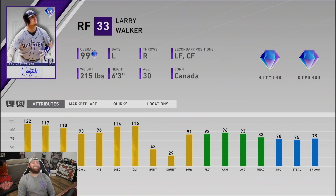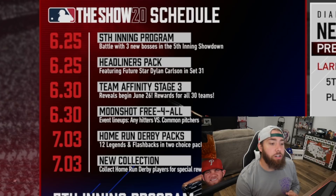It's so nice seeing end-game cards. In case you didn't know, you can prestige these cards, so there's that. They also announced a new schedule — on the 30th we are gonna get those stage three team affinities, so we got a new card coming for each of all 30 teams.